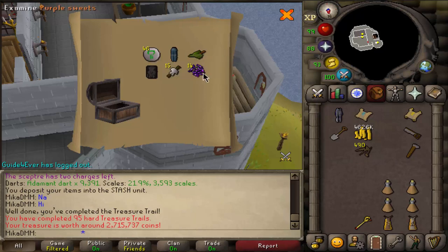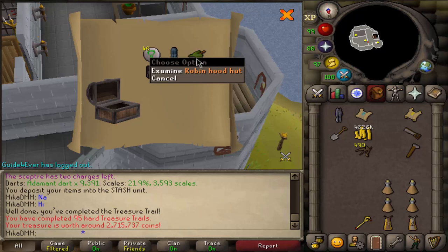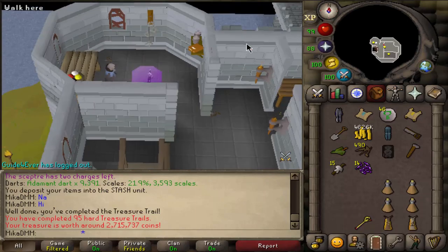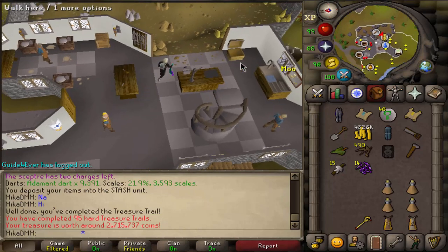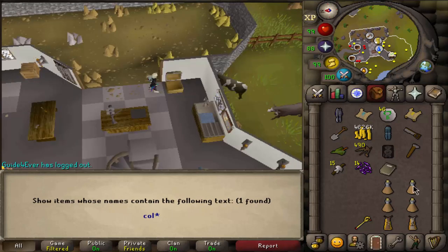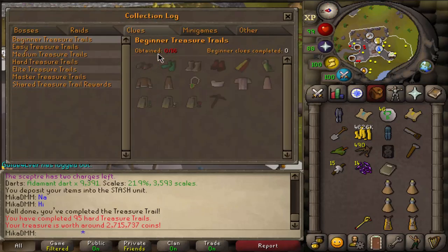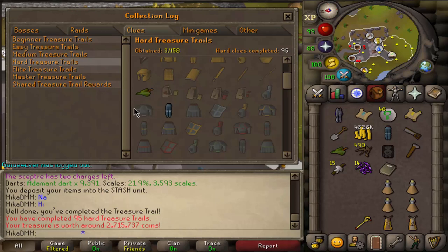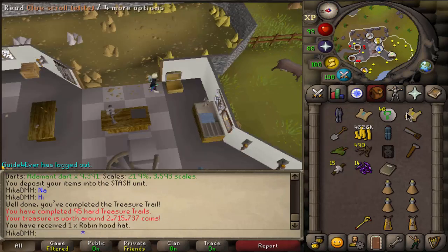Oh man, I got Robin with the hat! I guess we're gonna - hey, we're rich, 2.7 million richer, let's go! Wait, we are actually working on a collection log on this account, and I think that's a new item. Let's check the collection log. It's right here on hard - oh this is so awesome, you can check it! Let's go sell it - nice profit.